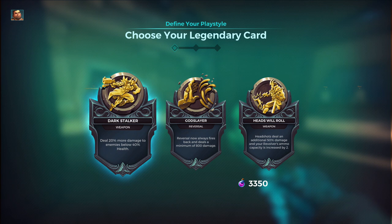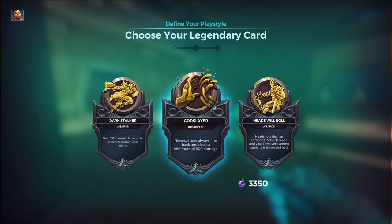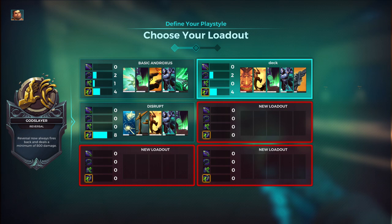For legendary cards: Dark Stalker deals 20% more damage to enemies below 4% health — I stopped using it especially because they reduced the damage. Then there's Heads Will Roll: headshots deal an additional 50% damage and your revolver gets two extra ammo capacity. It's really hard to consistently hit headshots, especially on targets like Fernando or Ruckus with weird hitboxes. I prefer always firing back with Reversal — even when enemies won't shoot you, you do a minimum 800 damage, so I go with that.